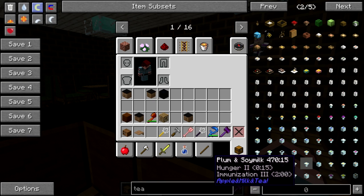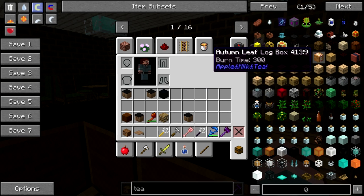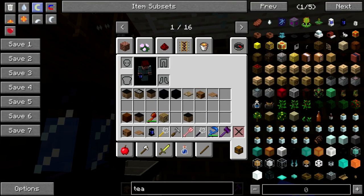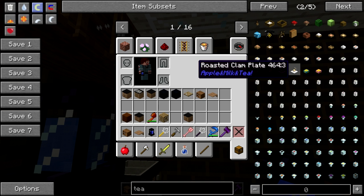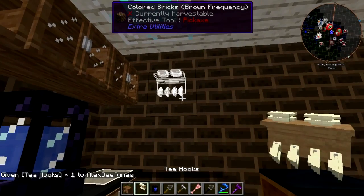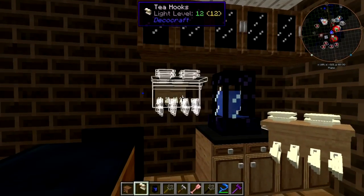The tea maker — we've done this legit in the past, so it is okay to cheat one in. Put it there. We need a rack for cups. There may be a cup rack of some sort here. Tea hooks — bingo! That's exactly what I need. Let's put one here, put one here — that looks good.